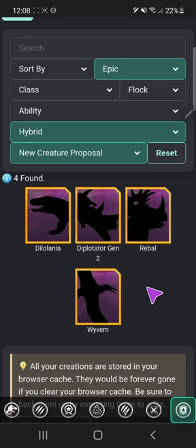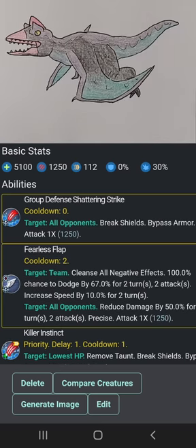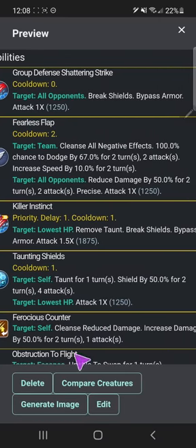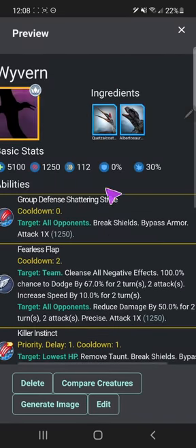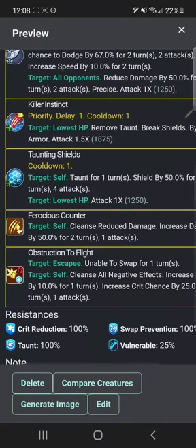And then the Wyvern — the regular Wyvern — a combination of Quetzalcoatlus and Albertosaurus, the Quetzalberda if you will. This one actually does have a picture. Group defense, chattering strike, fearless flap, killer instinct, taunting shields. Ferocious counter is an ability I made where it cleanses damage reduction on taking damage and increases damage by 50% for two turns, one attack. The Wyvern has low damage but it'll just keep racking up damage and then go for a massive hit.